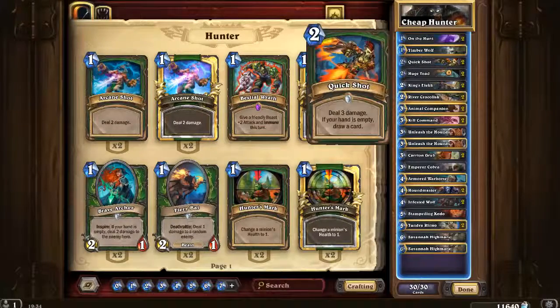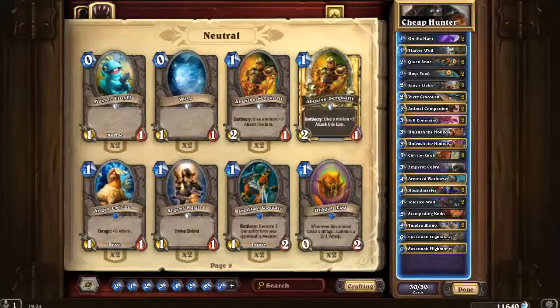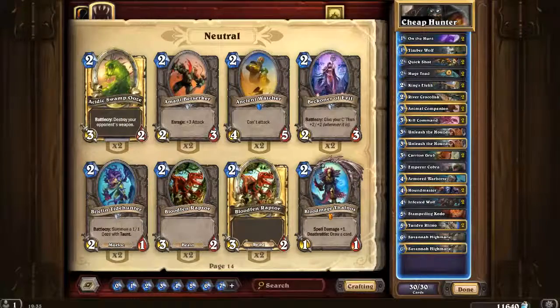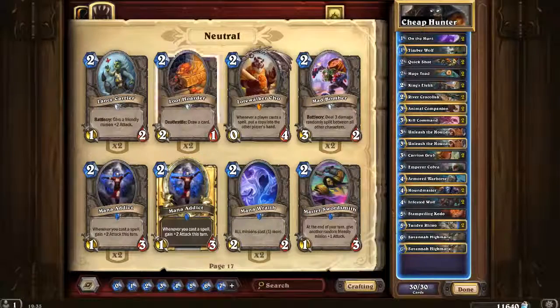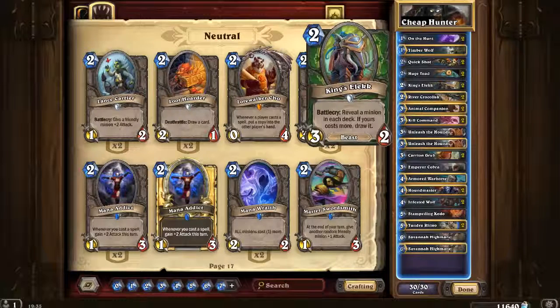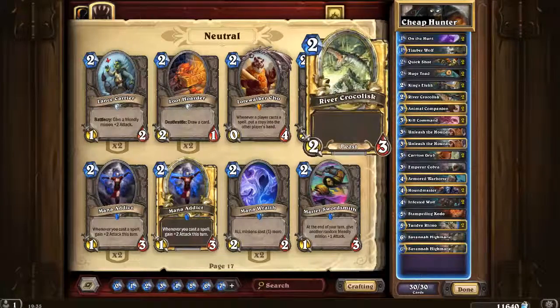The deck doesn't really have any draw power except for Quick Shot if you have an empty hand, so that's something to keep in mind. You may want to make it more draw heavy with maybe an Acolyte or a Loot Hoarder — that's who I was thinking of. You may consider him. I do run King's Elk which, if it goes your way, you'll get some card draw out of that. It's a nice early game card alongside Huge Toad — they both seem to fill out the two spot nicely alongside River Crocolisk, which partly I use because it's golden and I like a gold card.